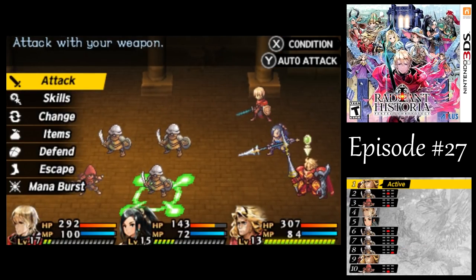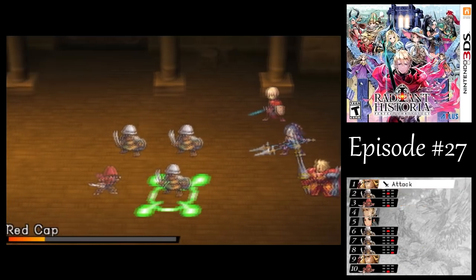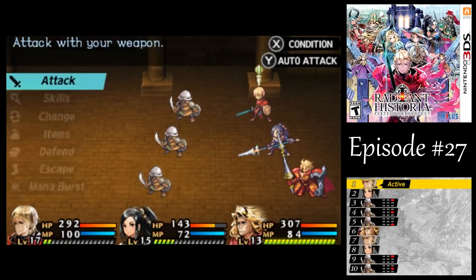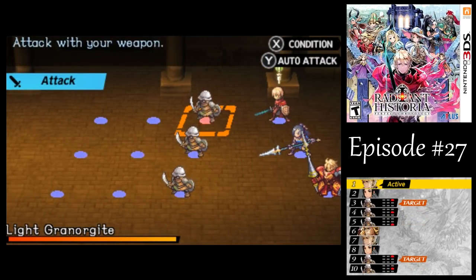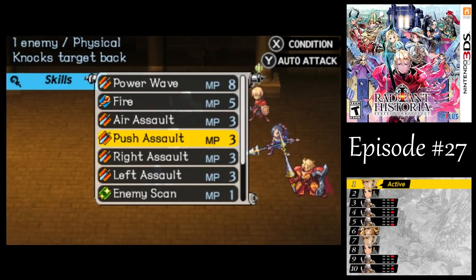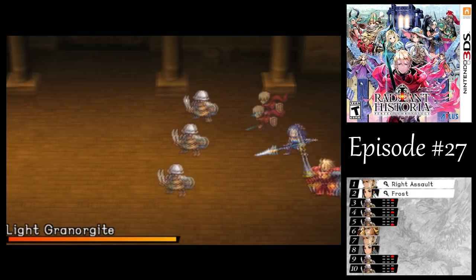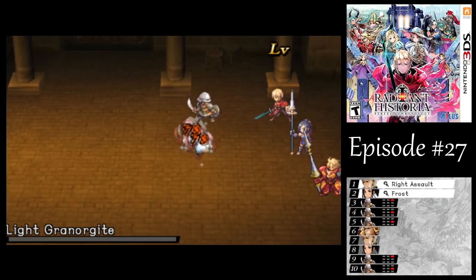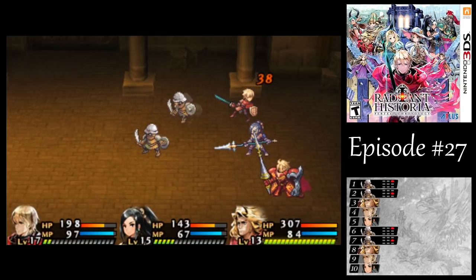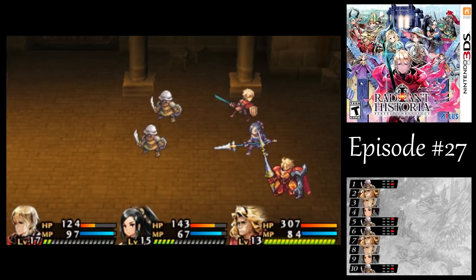The same applies to Ox Traps, so you want to watch out for that. I think I might be able to finish him — there you go. Got all these guys in the front there, I'll just do the best I can. These guys have no elemental weakness, though I think they're a little stronger than the variety we met before, even though they have the same name.